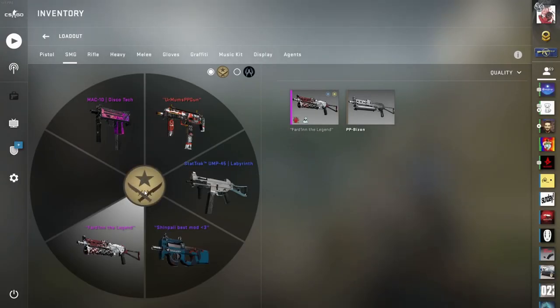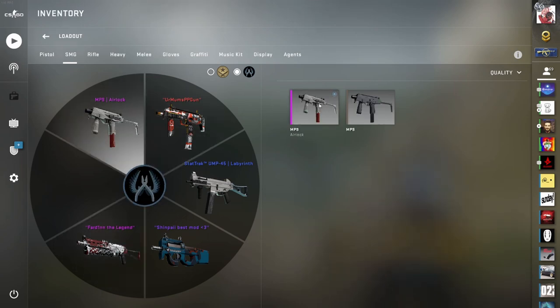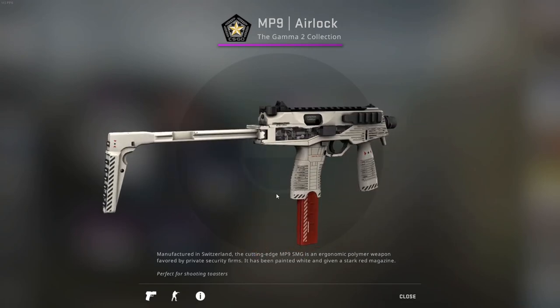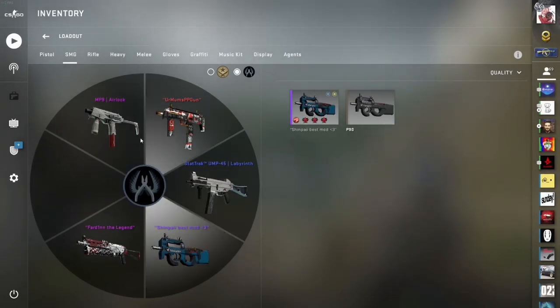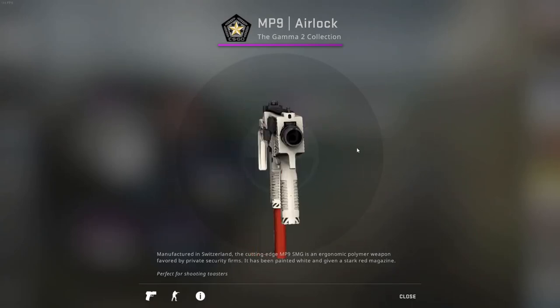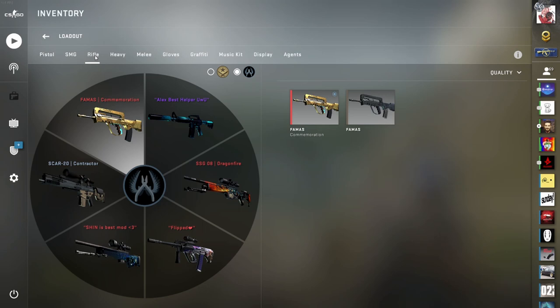For the CT SMGs, the only thing that changes is the MP9. I just have an Airlock — nothing special, not too expensive, maybe two dollars or something. It just looks nice. I mainly use the MP7 and P90 but I got the MP9 because the white color looks kind of cool.